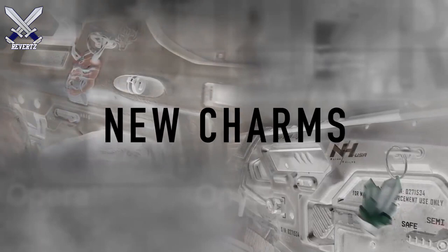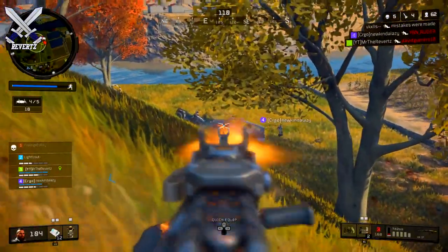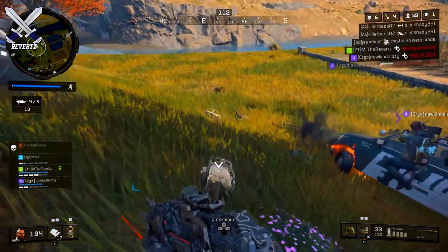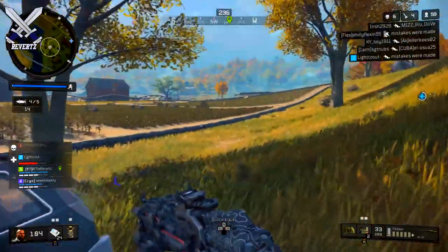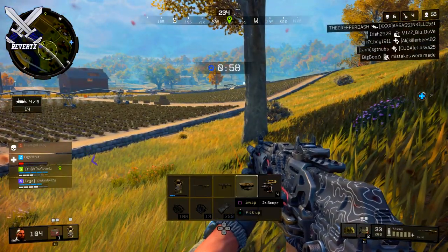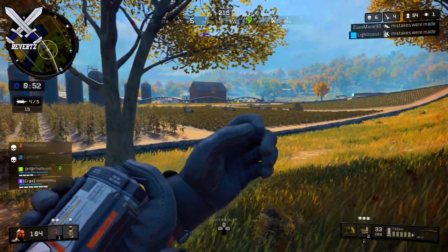Weapon charms are coming to the Black Market, adding another layer of customization. There's also a new death effect feature — so instead of blood coming out when you're killed in Blackout or multiplayer, you can have something like confetti. I think it's pretty cool and adds more customization. Hopefully there won't be an influx of these items dominating supply drops, but those are my thoughts — tell me yours down below in the comments.